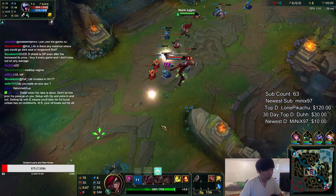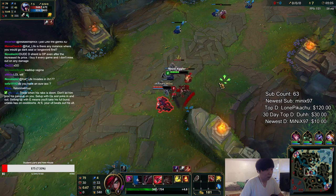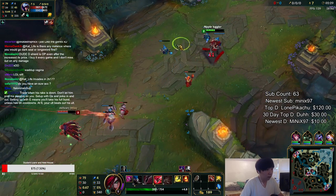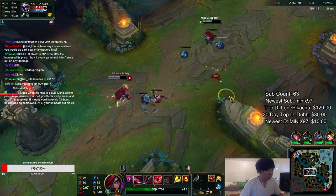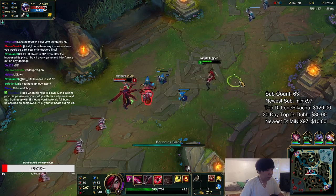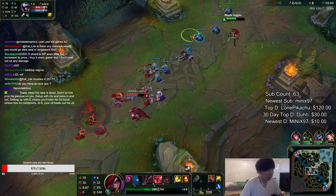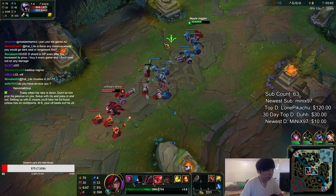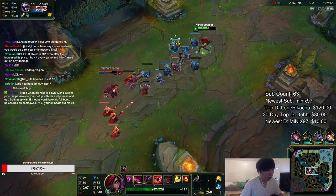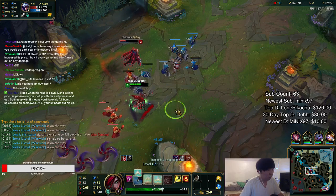Let's see if I can get level 2. He does the rake — don't let him proc his third passive. I could be a little patient here. I'm gonna run my pot, start a more aggressive pot. Dodge the rake.